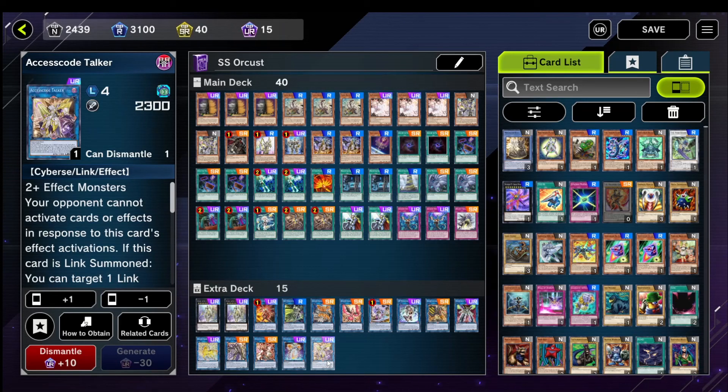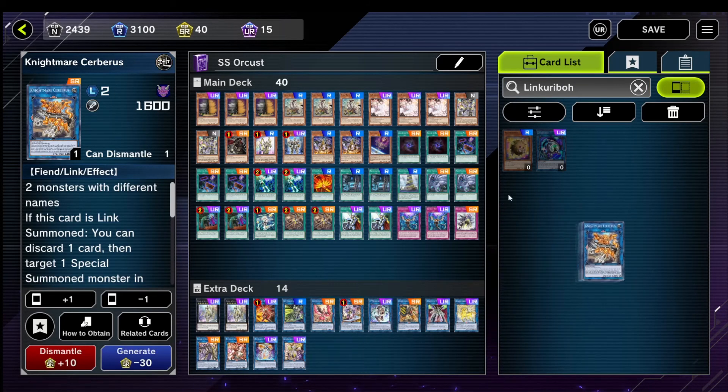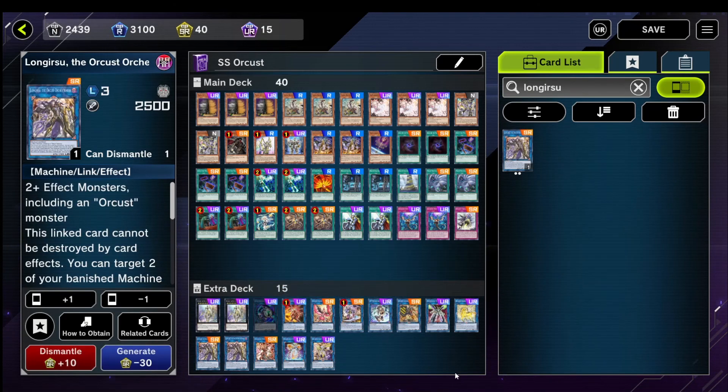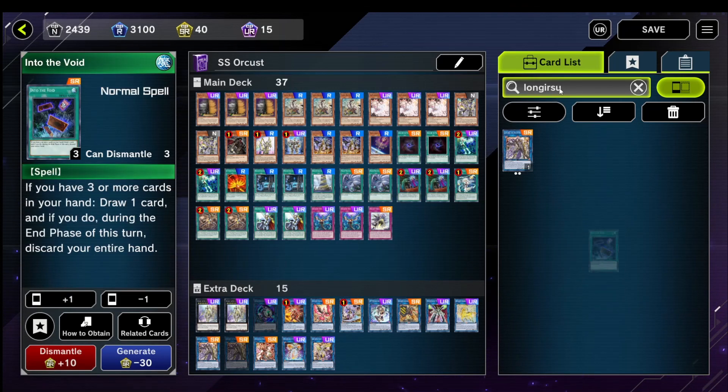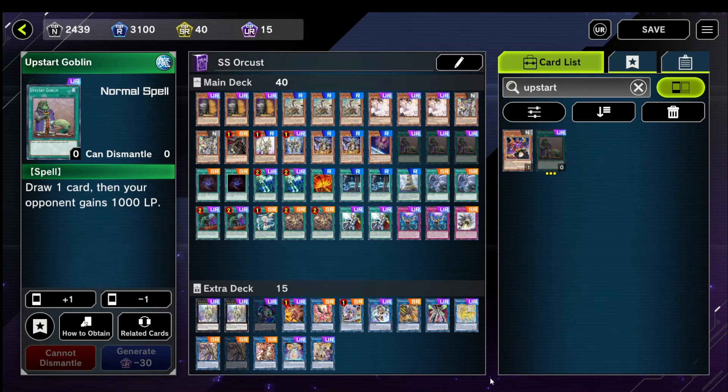And 1 Access Code — because Access Code ends games by itself. Like I said, if you have Linkaribo I would probably play it in place of Cerberus, and if you have a second Long Gearsu I would play it in place of Hayate. That's what I would have played if I had the funds, but unfortunately I did not.